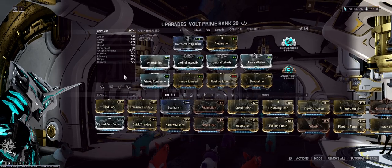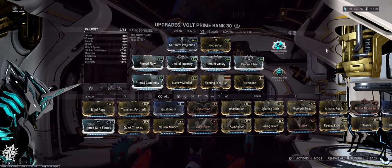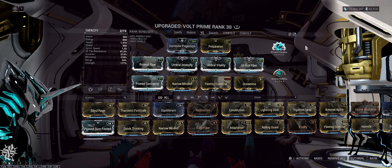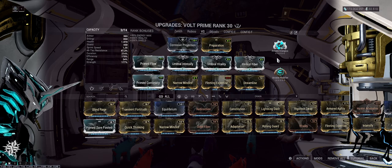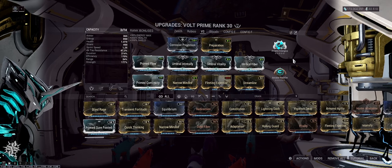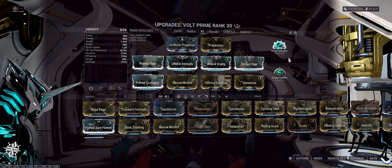Otherwise it's still the same — still high efficiency to get shield costs down, and Preparation and Flow are still here for quality of life. Additionally, now that we've been hunting for a while, we have Arcane Energize, which basically substitutes Dispensary — it gives not quite as much energy but it's still plenty and we should never really struggle for energy with this build.